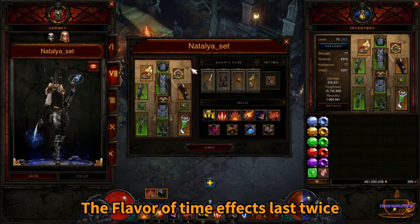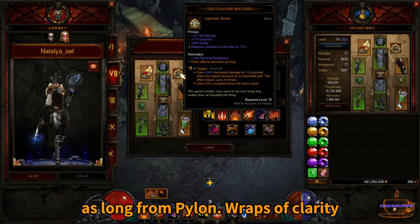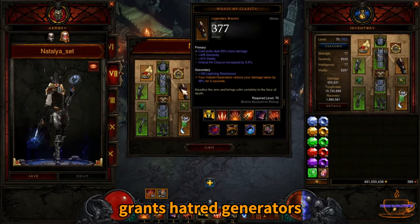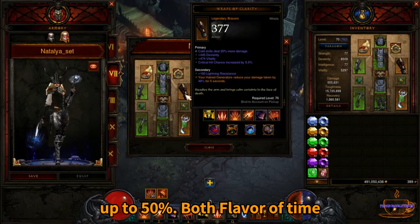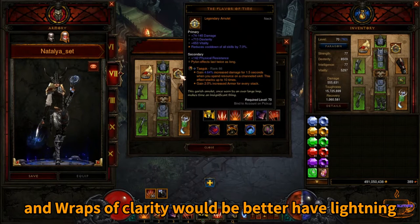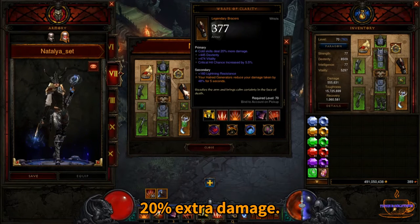The Flavor of Time effect lasts twice as long from pylons. Wraps of Clarity grant resource generating skills such as Entangling Shot with damage reduction up to 50%. Both Flavor of Time and Wraps of Clarity would be better to have Lightning skills deal 20% extra damage.